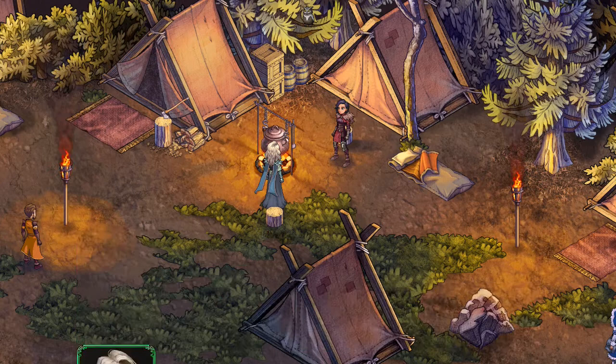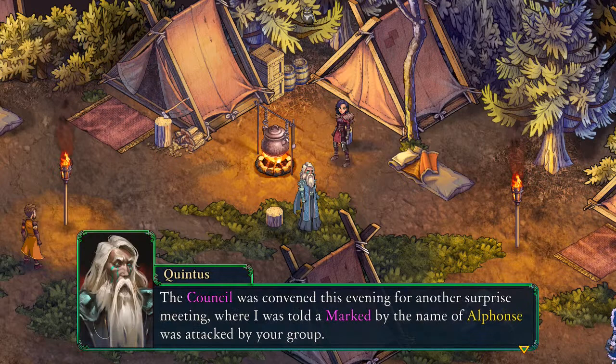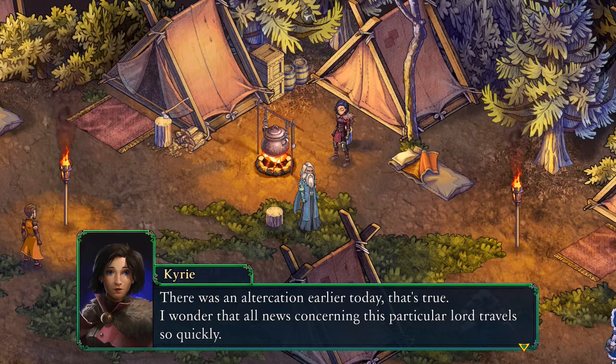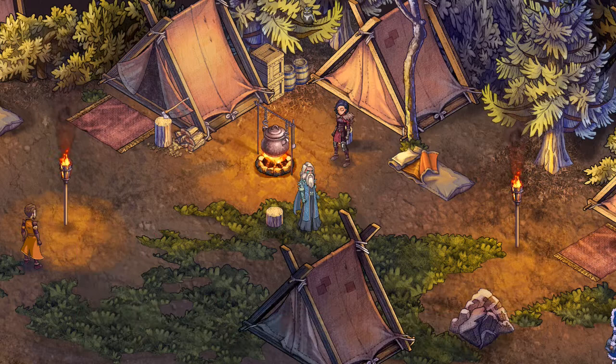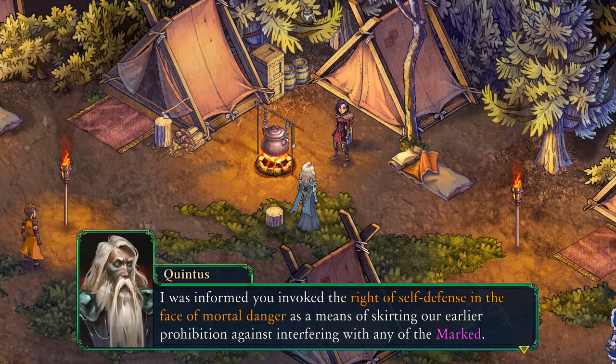'Would that I had come simply to engage in idle chit-chat. The council was convened this evening for another surprise meeting, where I was told a marked by the name of Alphonse was attacked by your group.' 'There was an altercation earlier today, that's true. I wonder that all the news concerning this particular lord travels so quickly.' 'I took note of that myself, but leave it aside for the time being. I was informed you invoked the right of self-defence in the face of mortal danger as a means of skirting our earlier prohibition against interfering with any of the marked.' 'An accurate, if creative, interpretation of the law. And from what I know of this Alphonse, I have no doubt your claim was justified.'